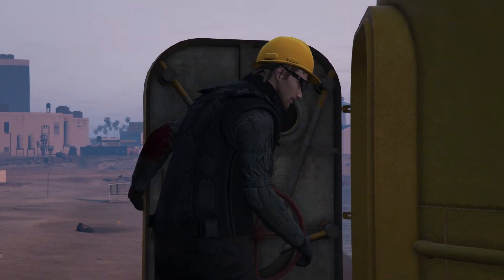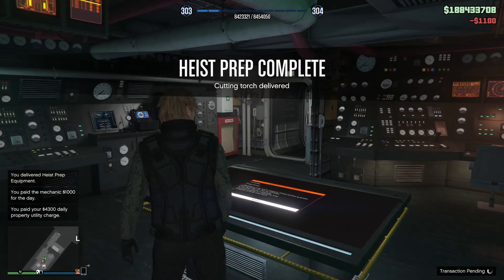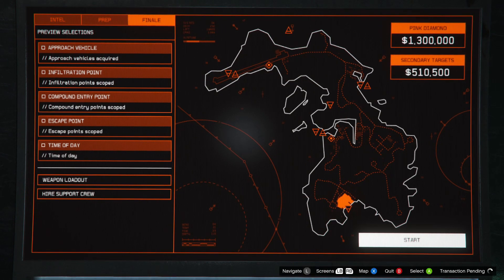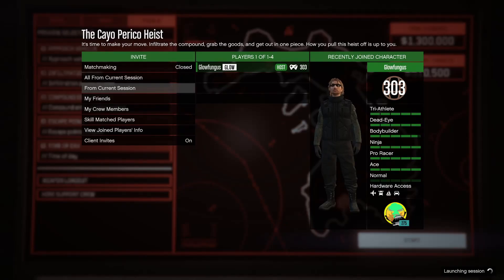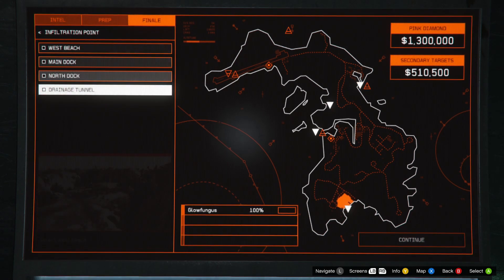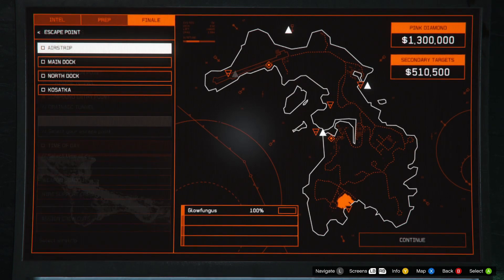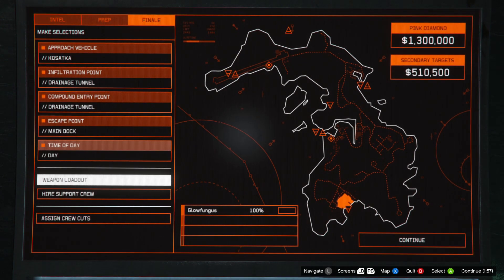Now when we start this mission, it's all about timing. Once you get in there, you've got to move. Just confirm everything and accept. It'll bring up the menu on how you want to do the mission. Our approach is going to be the Kassatka, infiltration point is the drainage tunnel, compound entry point is the drainage tunnel, escape is the main dock, and time of day — I like to choose daytime. Then continue.